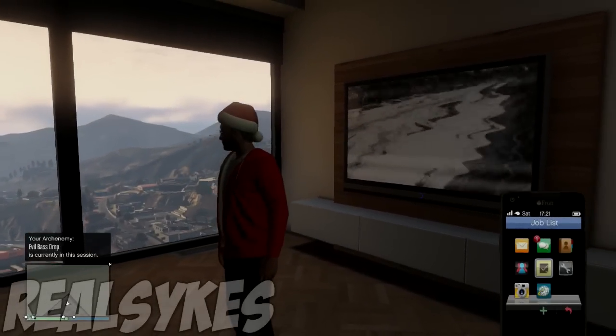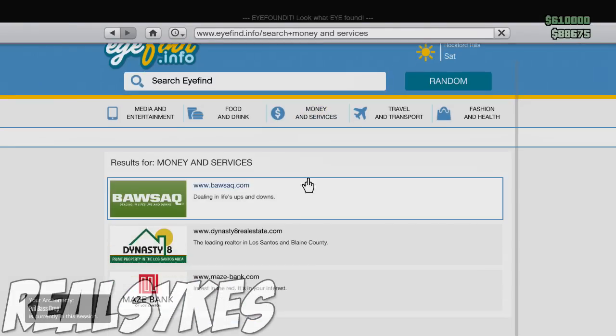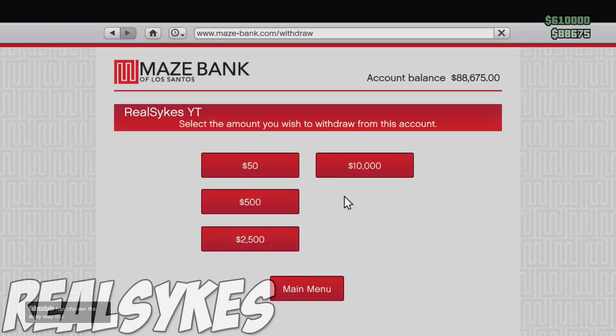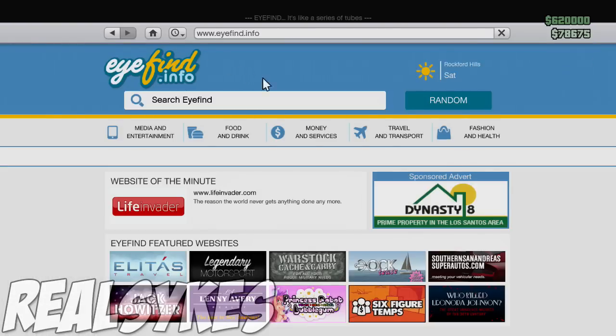While you're in a GTA Online session, go to the internet tab, go to Money and Services, click Maizebank.com, click Main Menu, and withdraw all of your money out of your bank account. As soon as you've done that, click the home button and go to the Dynasty 8 website.